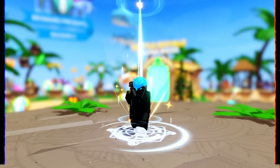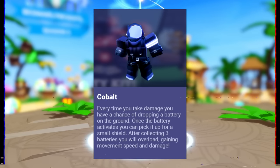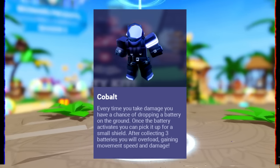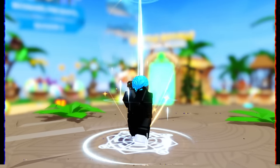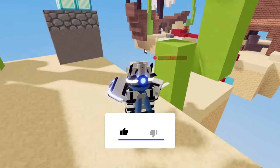Roblox BedWars has added a new kit — the Cobalt kit. It drops batteries every time you get damaged, and then you get a bunch of heals. It's pretty overpowered. This guy is like 'oh my god, he's Cobalt' and then he's just running away.